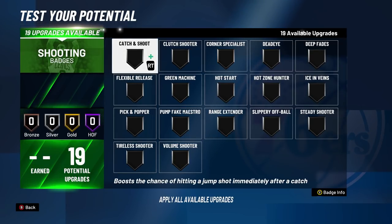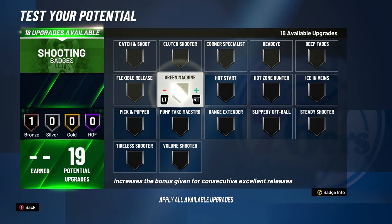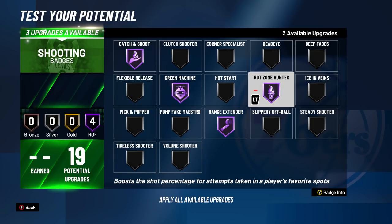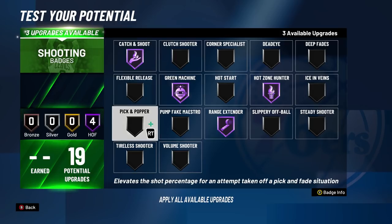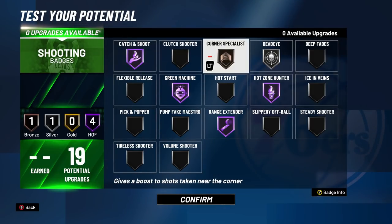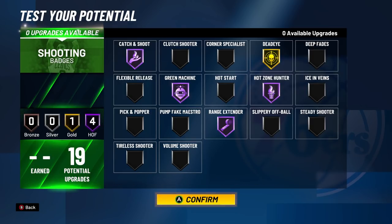When it comes to shooting badges on your shooting center build, both builds have basically the same setup. You're going to want green machine, catch and shoot, range extender, and hot zone hunter. That's all you really need to shoot — the rest you can play around with. Pick and popper, deadeye, or corner specials are options. I would put gold deadeye, or even silver deadeye, and bronze corner specials. This is definitely the best shooting badge setup for a center.